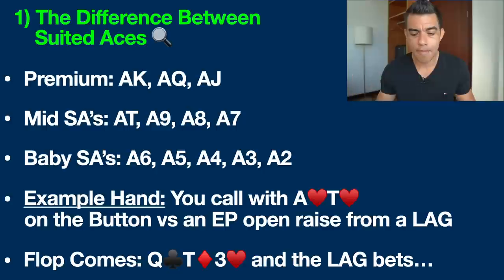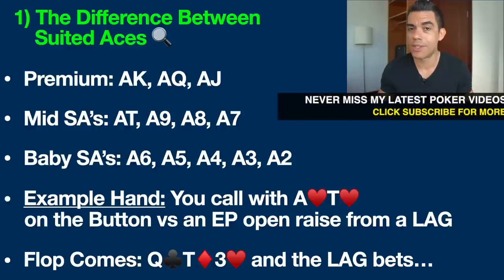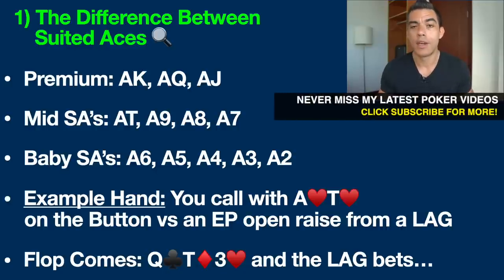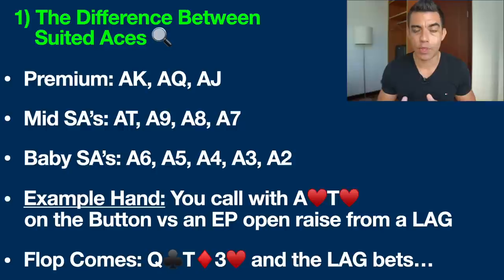Mid suited aces are going to be hands like ace-10 suited, ace-9 suited, ace-8 suited, and ace-7 suited. Decent hands, but they often get amateurs into sticky situations because these hands don't have a strong kicker, unlike premium suited aces — ace-king, ace-queen, ace-jack. With premium hands you can be very confident when you hit top pair, but with mid suited aces you need to be careful.